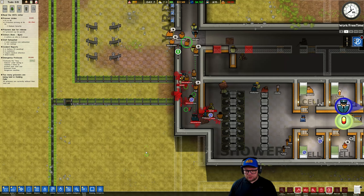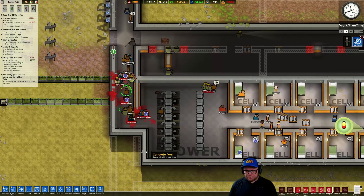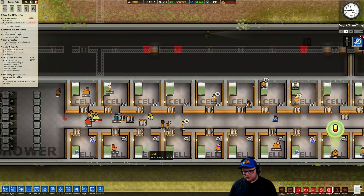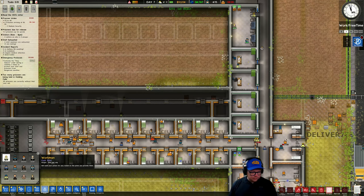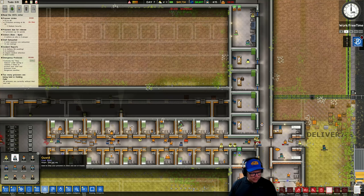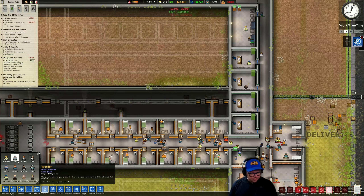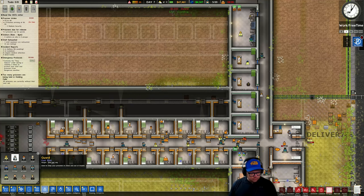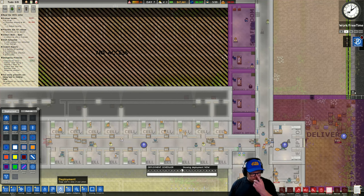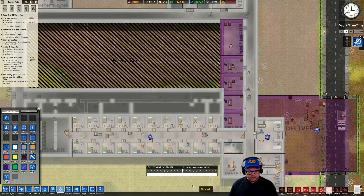Everyone go to your cells. That piece of crap. So we need more workers. Staff — workers, let's get 15. Guards, let's get another five. That looks good. Let's go to deployment. So here's the deployment scheduler — let's see if I can remember how to use this.